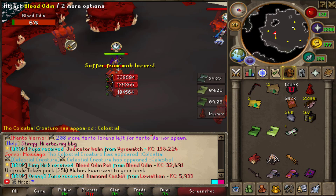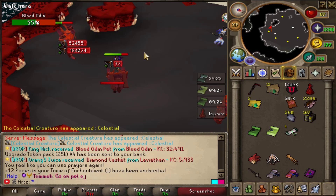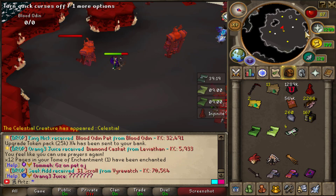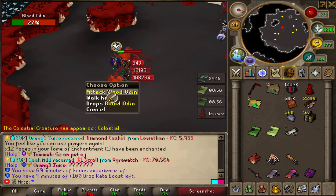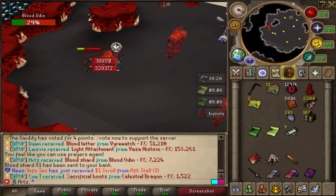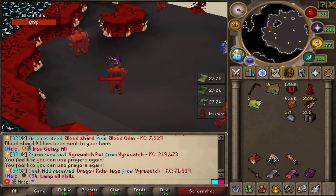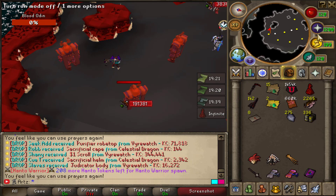It'd be cool to get one more double drop, or at least just two more attachments during this event. We have like 24 minutes — that way we can have two blood attempts for when we actually start doing darks. Hopefully we can get two more and then that'll leave us with just grinding out darks. And another blood shard to the bank.